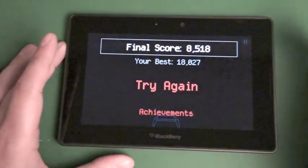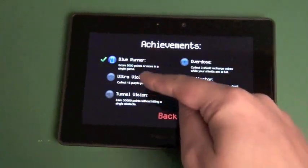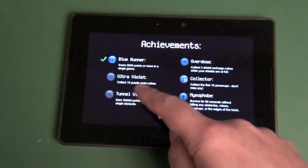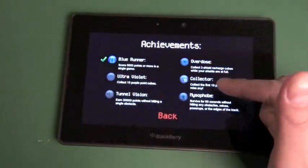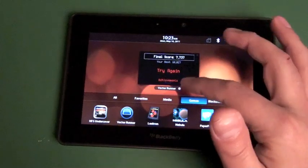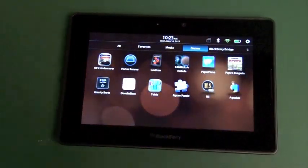So you end up with your final score there, and then you have these different achievements. You know, if you score more than 5000 points you get the Blue Runner, 15 purple cubes gets Ultraviolet, and so on — there's all kinds of different stuff. The game's called Vector Runner, it's available in BlackBerry App World for 99 cents. Definitely check it out.